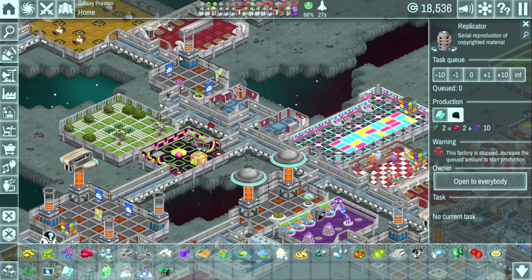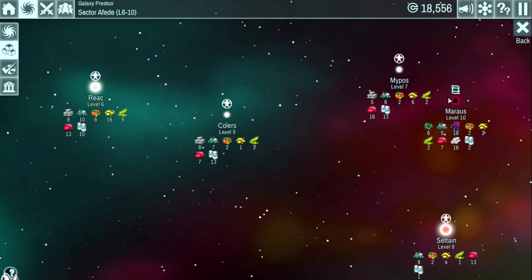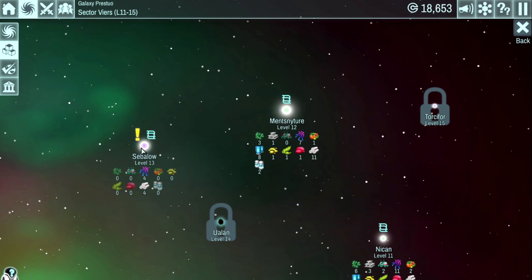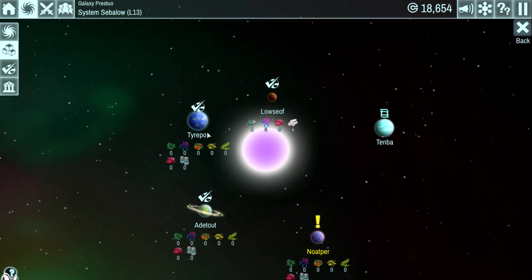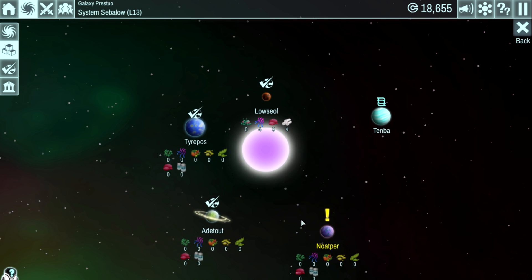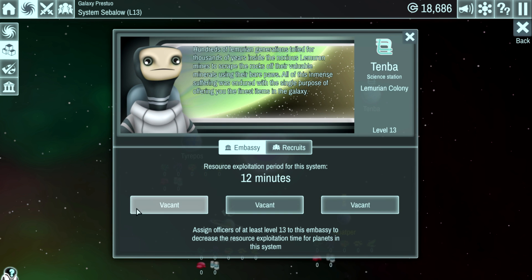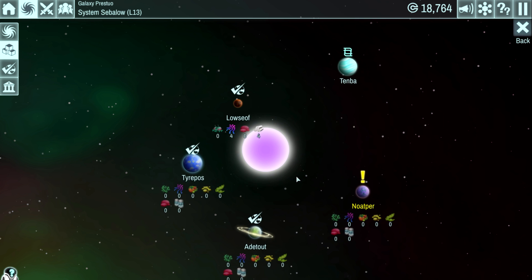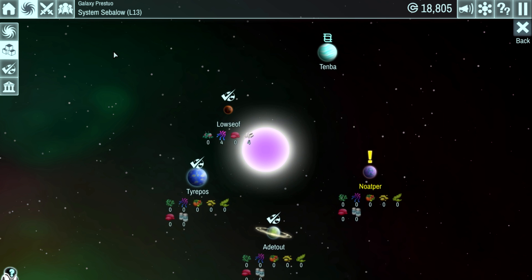The dance floor is getting used quite a bit by my personnel. Coming over to the galaxy map — zooming to level 13 — I've completed the remaining planets except for the one with the quest on it. That's the one I need level 13 recruits in the embassy for, which is what I'm trying to get them up to. In the meantime we can run the quest.